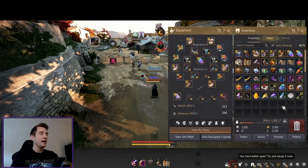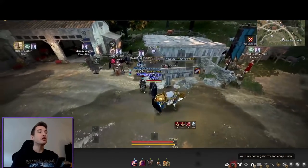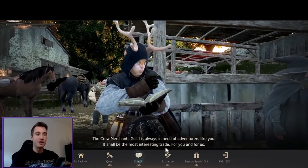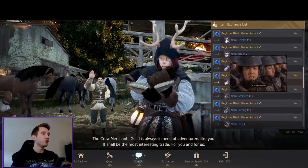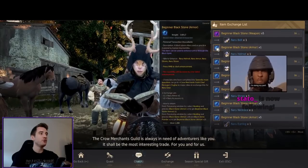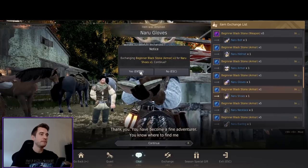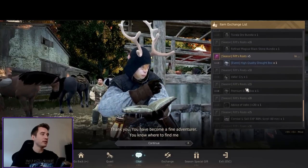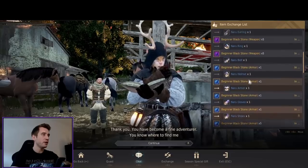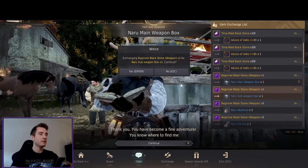What we're going to do is make a backup set of Prime Tuvala. When you've done the main storyline you should have a bunch of beginner black stones — this is really, really important, don't throw them away, don't vendor them. You go over to Fuga and you're just going to use your black stones to make one of each piece. So we've got all the armor pieces and now we're going to go get the weapons — the main hand and the sub weapon.